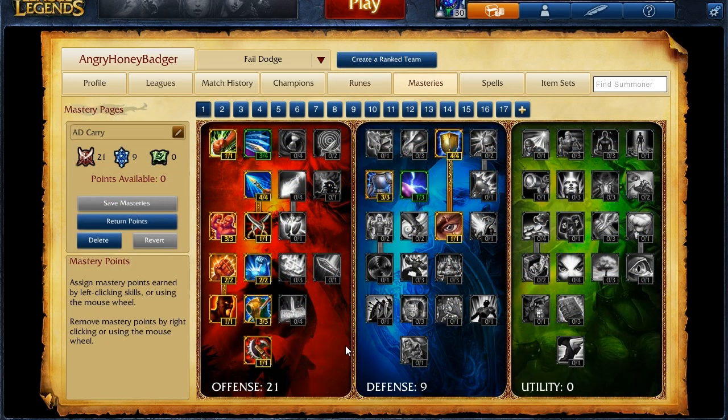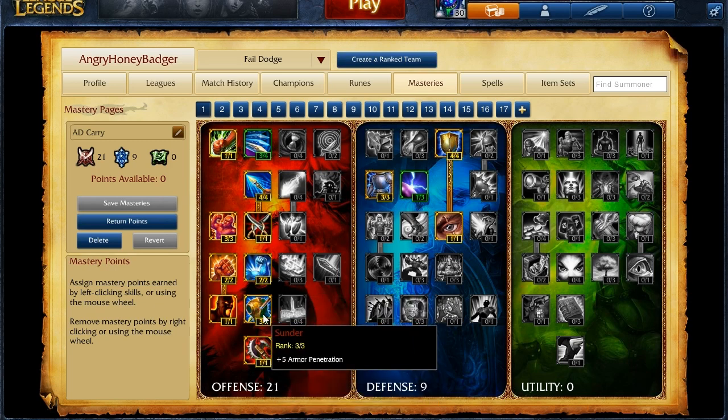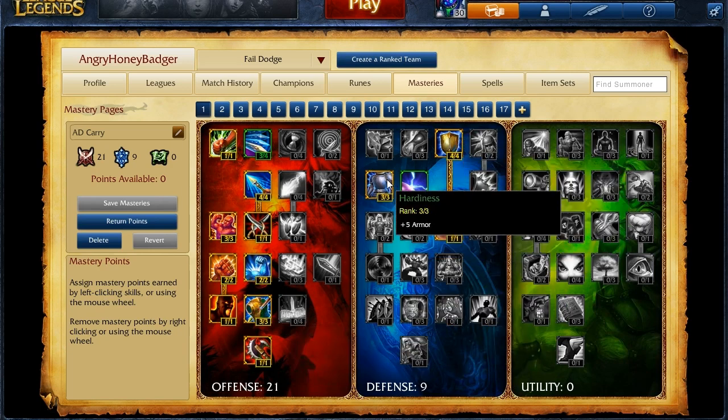As for your masteries, you're going to want to go with a 21-9-0 — 21 in the offense, which is going to help you out with increased damage so you do more damage in every aspect of your build, and then 9 in the defensive tree to help you with health as the game continues, a little bit of extra health early on and a little bit more armor to help you out while laning.